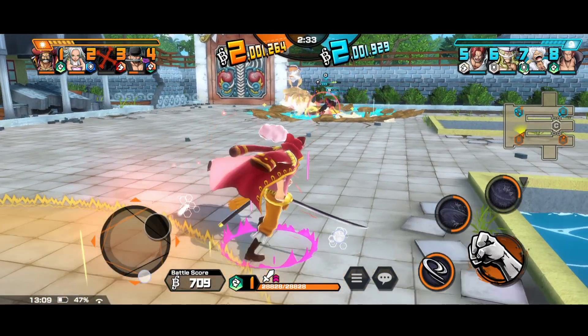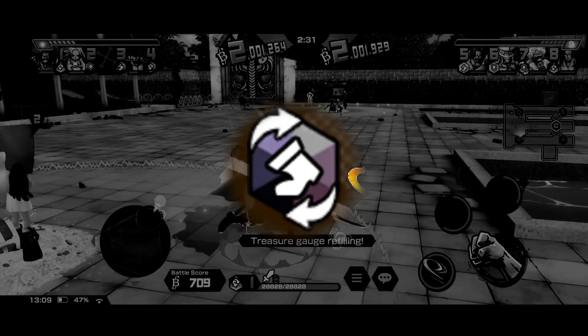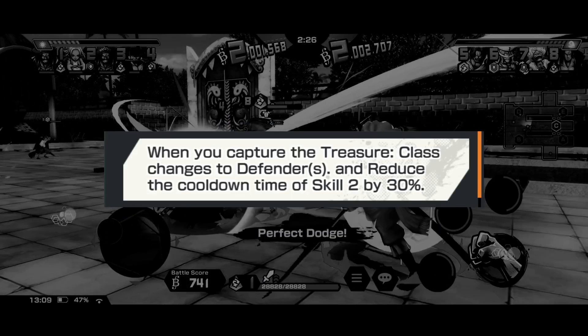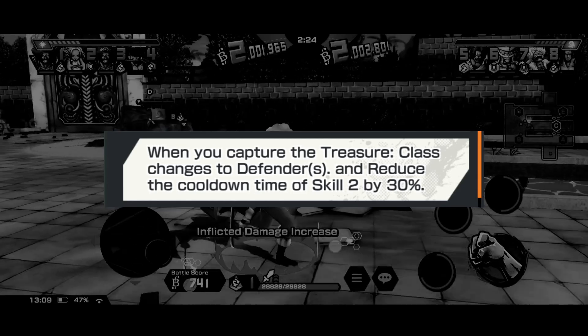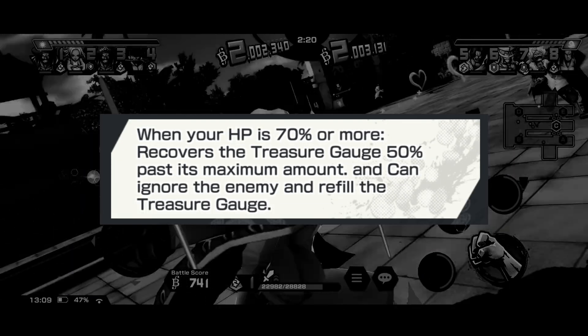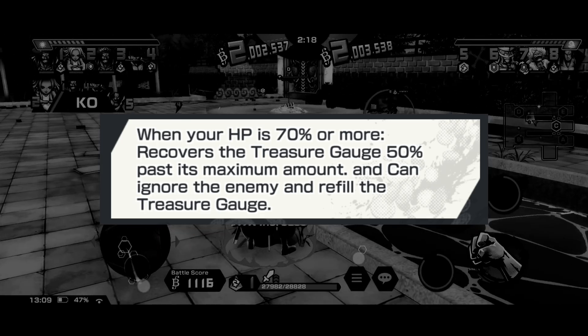Let's explain how she changes class. She's in base runner form and she can ignore the enemy and capture above 70% HP. After capturing, she will turn into a defender, refilling the treasure gauge past 50% and ignoring the enemy and refilling it above 70% HP.